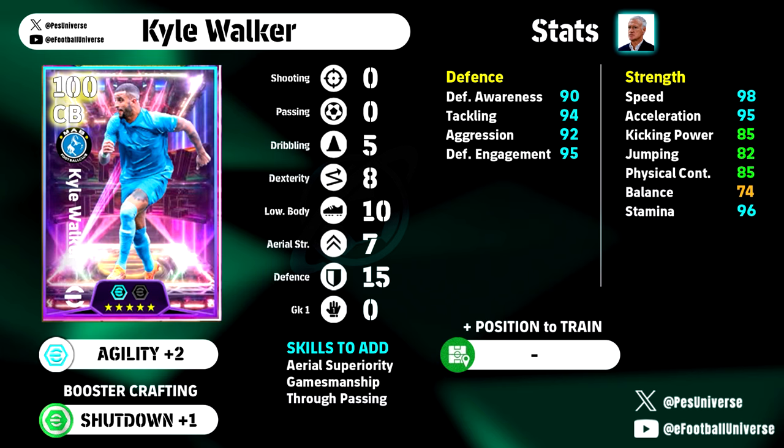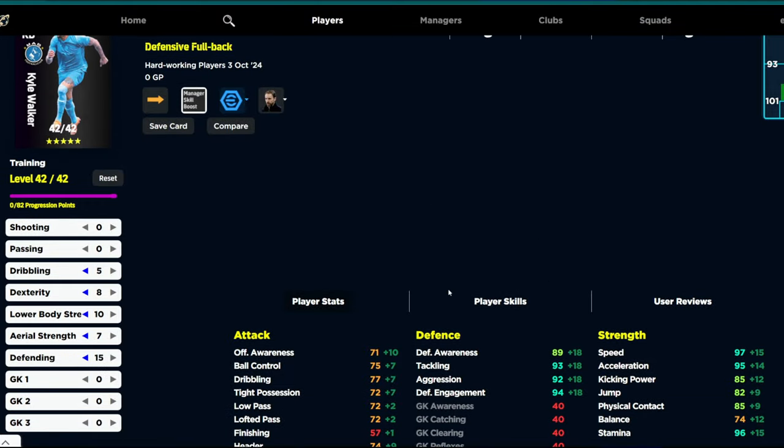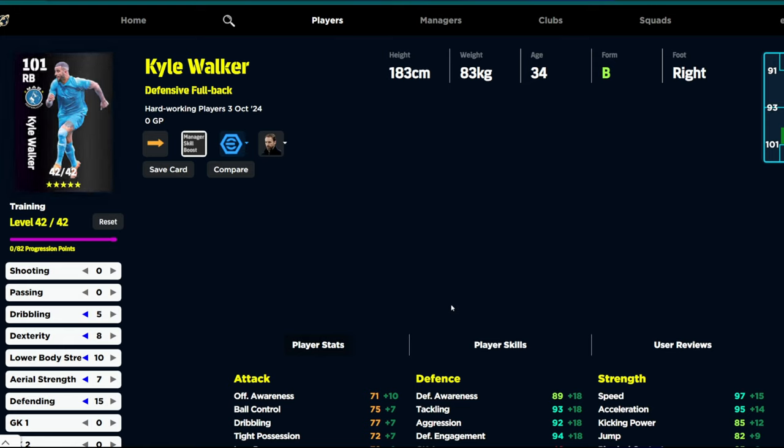We're probably going to give him the defensive booster to increase all his defence. As I said, I'll have the guide up on screen. Speed and acceleration are insane, kicking power at 85 for passing out of danger and booting the ball, physical contact 85, insane stamina at 96. This is kind of the new meta where you're going to have speed and acceleration past 90. I don't often say you should go past 90, but when you can't put the points anywhere else it makes enough of a difference at top level to push you over the edge.